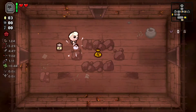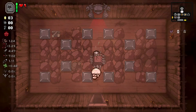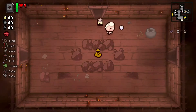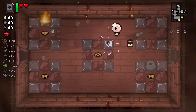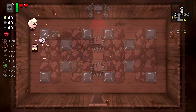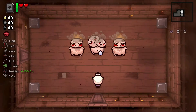This floor didn't pan out as well as I would have liked. Oh my god, I did it again — that room is the worst. I almost did it again; I was going back to get health. I'm not going to play those beggars. I remembered that time. Finally. Anyway, let's move on. Hopefully I can avoid taking red heart damage because I would like to get my devil deal on this floor if I can help it.